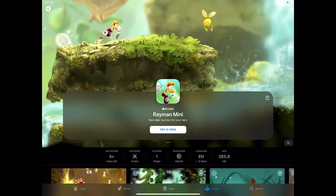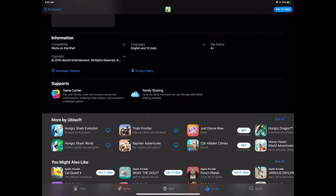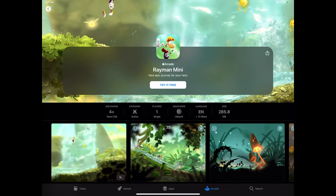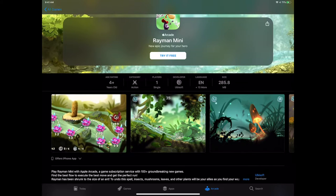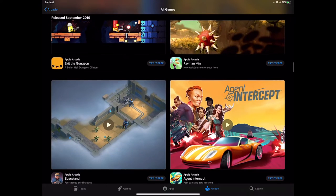Rayman — there've been quite a few Rayman games on the App Store. Ubisoft's done a good job. Rayman Adventures was the most recent, though it had a lot of in-app purchases, eggs, and timers. So this is a full game. Rayman's been micro-sized and dealing with a world where everything is large in scope, but the classic Rayman is on full display — great for platformer fans.